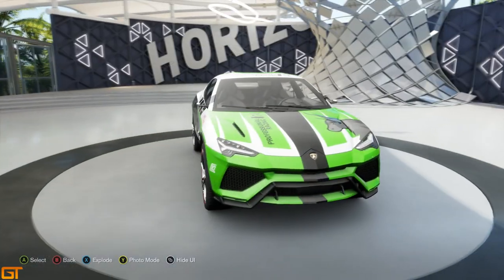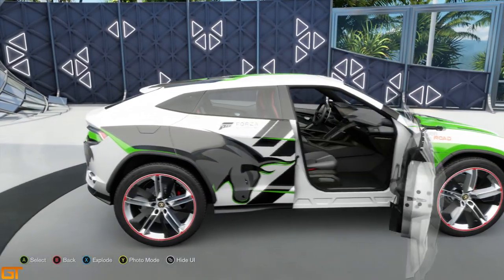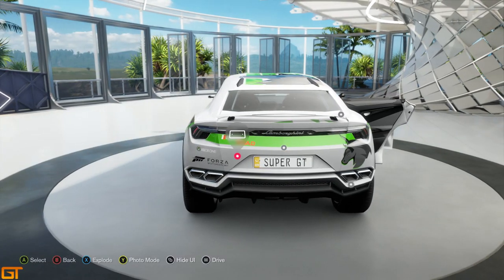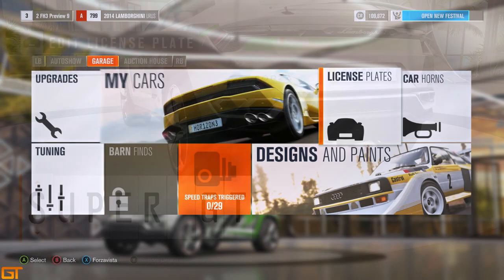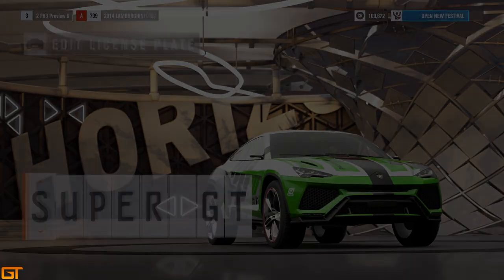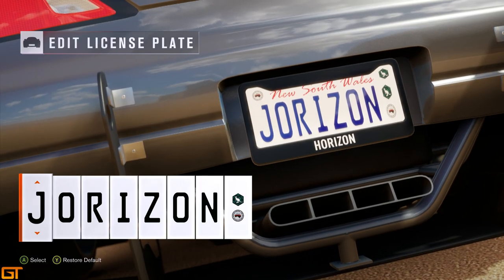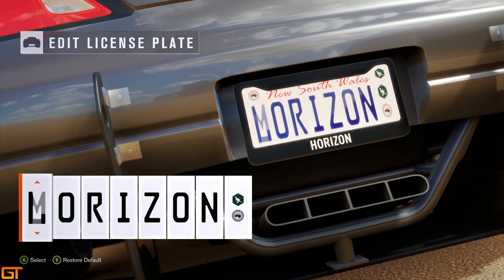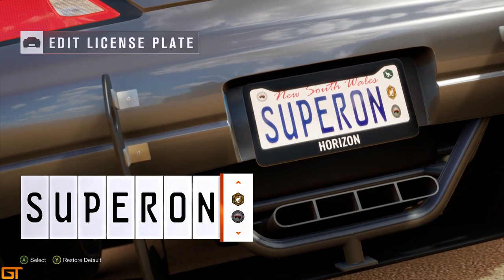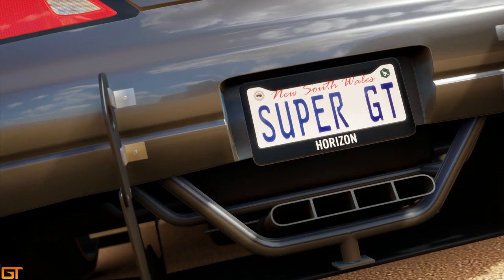Later on in this video we'll have a look at the customisation options available in the game. We're just going to have a quick look inside the doors of this Lamborghini — I didn't even know they made these kind of 4x4 vehicles. Let's have a look at the number plates. You can make a custom number plate for each individual car in the game. You have eight characters to play with — I'm going to go with Super GT of course. There are a couple of little logos you can choose and a blank one as well.